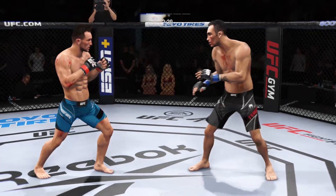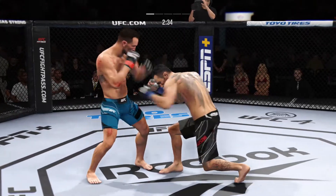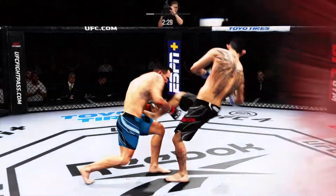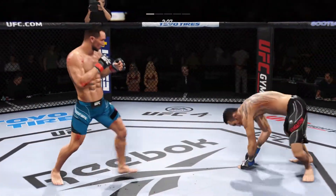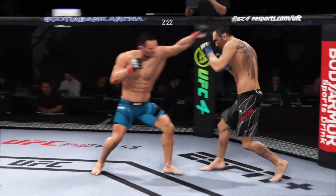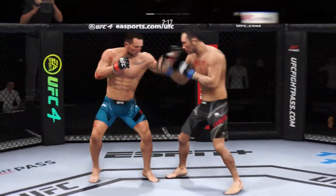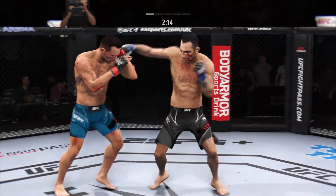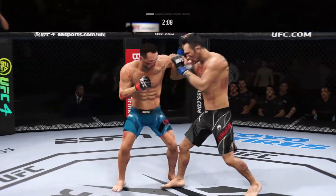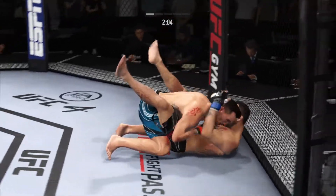That is the technique you use to really slow down your opponent. Keep your hands up, use your board, block the shot. That is a huge shot right there — you don't want to eat too many more of those, and he needs to start looking for the finish now because he's got his opponent hurt very bad. Big left, straight right. I jumped out of my seat a little bit after that kick — it was a fantastic kick.